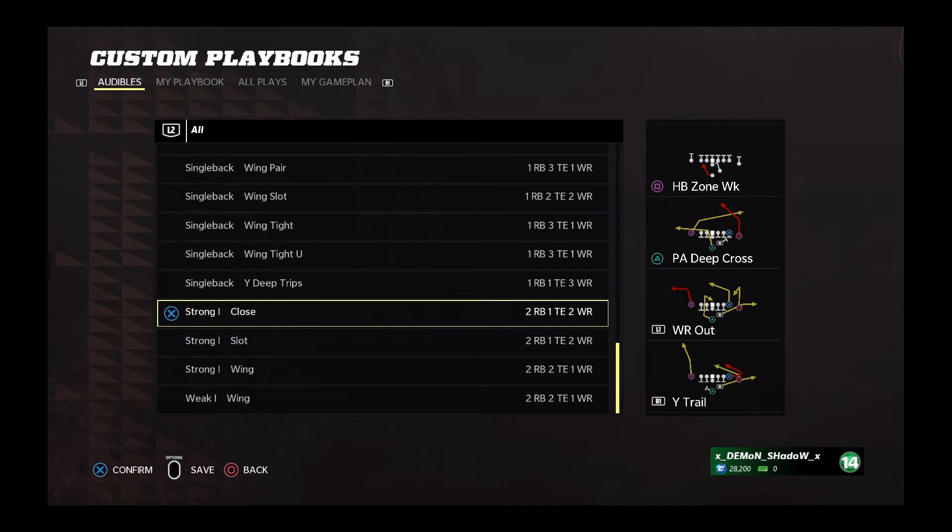Hey guys, I just wanted to give a full game plan and breakdown of the Strong Close formation, giving you all the plays and a couple of adjustments for situations. This isn't necessarily going to be a full game formation, but it is something still viable. These will be the audibles you'll have in your Strong Close: the halfback only, the PAD cross, the wide receiver out, and the wide trail. I'll get into the breakdown so you know how to execute and perfect this offense.